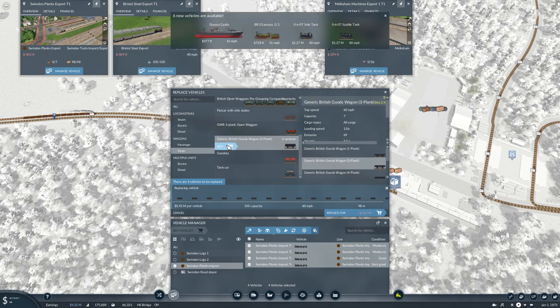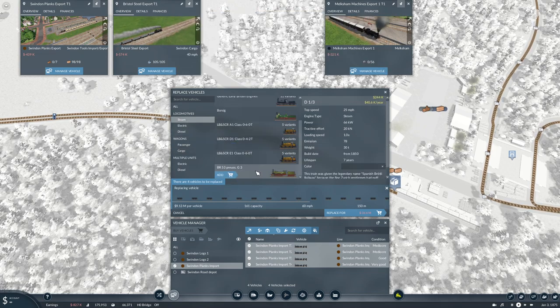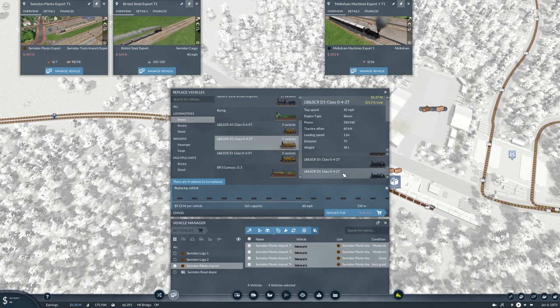We've got more trains - that was good timing! And a new boat - we could have a look at that. 160 is the length, so we'll go to 150, then pick steam. Which one? I think it's these ones - saddle tanks, they still only do 40, so we'll keep with this one - that one does 45. We'll go with that. We're only going to get mediocre, and that's dead on 160. It's going to give us a lot of capacity - actually too much capacity. I think we need about half of that.